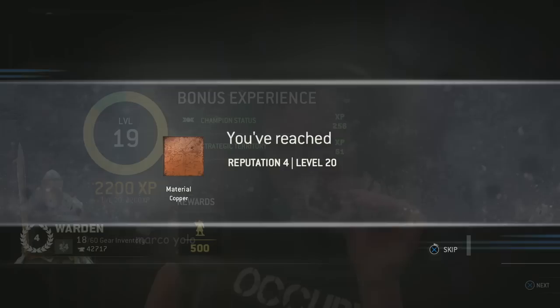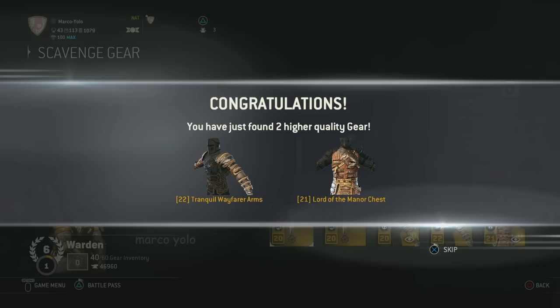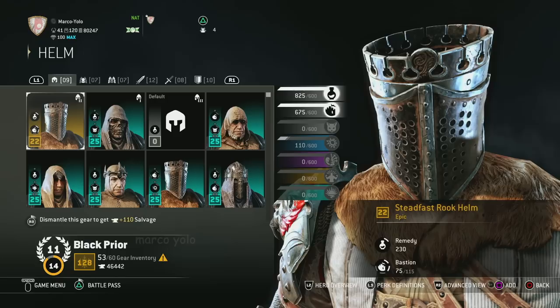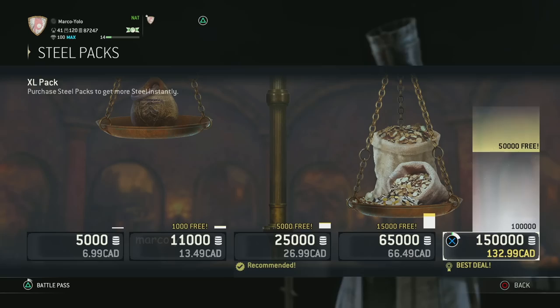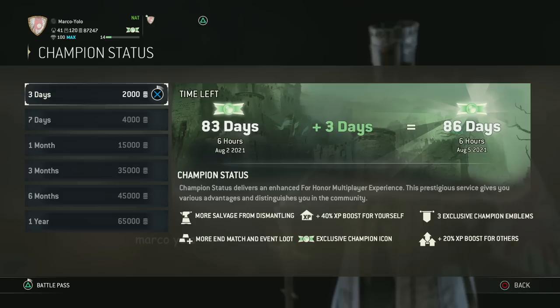Leveling up a hero unlocks new cosmetics so you can look as unique or as unoriginal as you want. You can use scavenger crates to instantly find five pieces of gear for a chosen hero, however I recommend waiting until you're a higher rep so you can find more rare gear. After each match ends, you scavenge the battlefield for weapons and armor to further increase your fashion score and give you situational boosts in the 4v4 game modes. Upgrading the right gear can eventually unlock up to three different perks, and you can change the look of your gear to anything you've already unlocked if you have the steel. You earn steel by completing matches and orders, and it can be used on any hero to purchase outfits, ornaments, effects, emotes, executions, Power Ranger armor, and more. You can also buy champion status with it for a cool banner next to your name and additional XP earned at the end of each match.